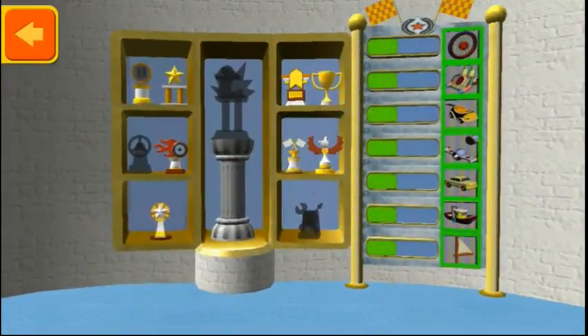This is your trophy room! You can see the trophies you've earned and check your progress unlocking new car parts — that's so cool! Tap a trophy to see it up close! Keep racing to earn this trophy!